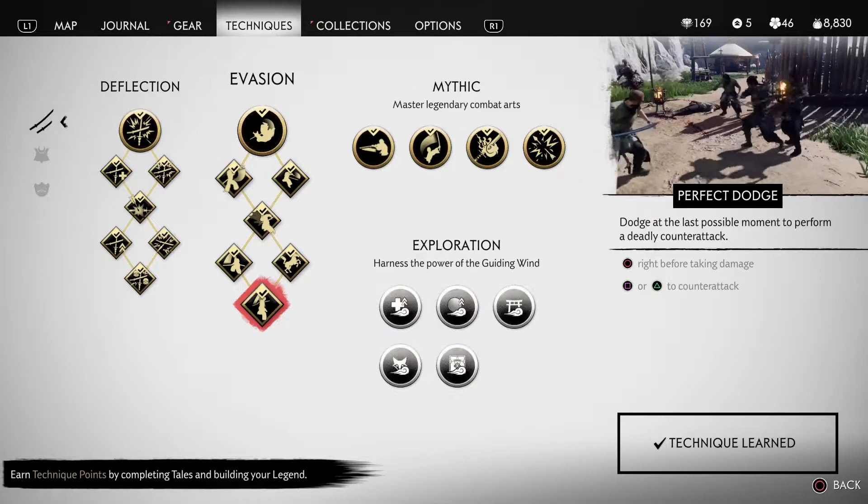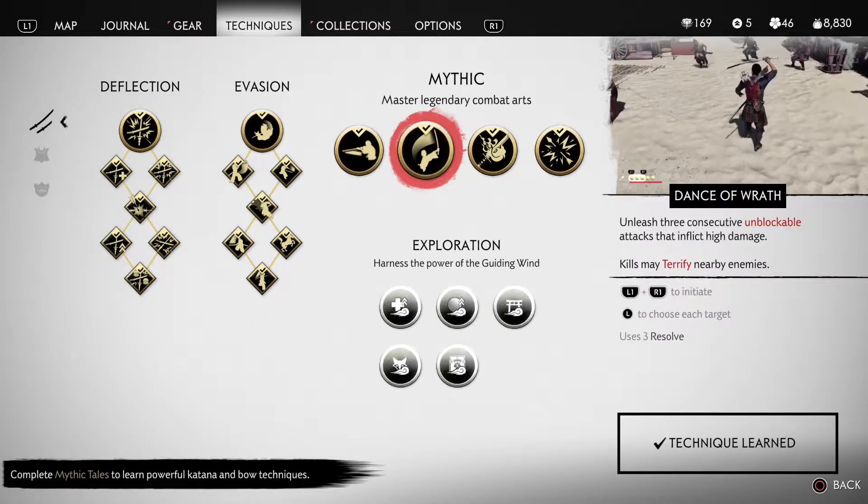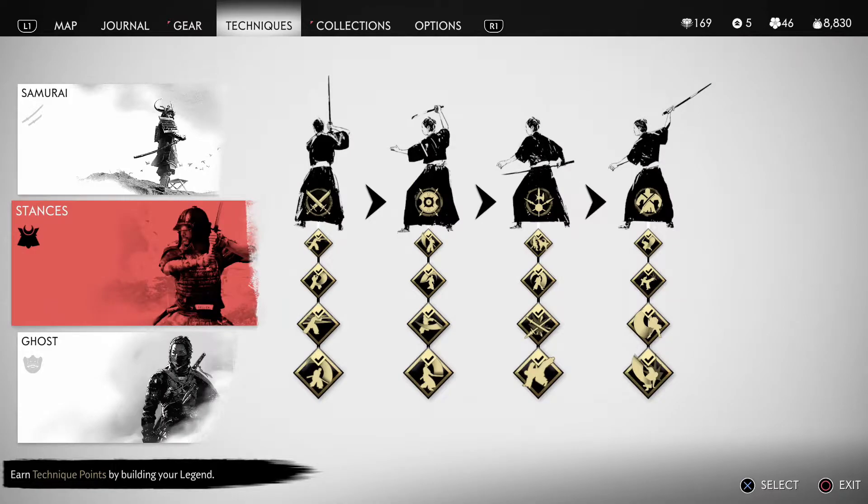For the mythic tale combat arts, get the Heavenly Strike and the Dance of Wrath. For the Dance perks, get all of them.